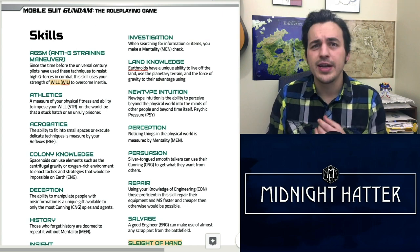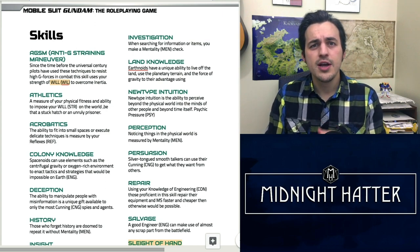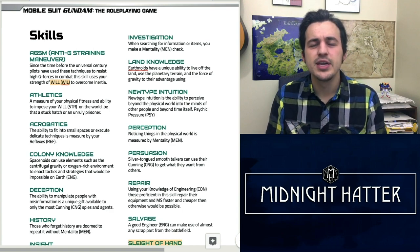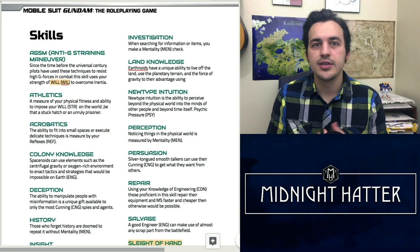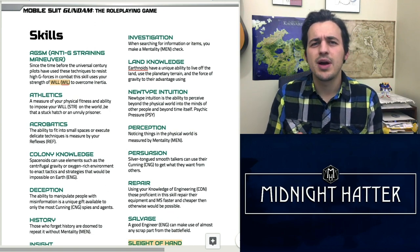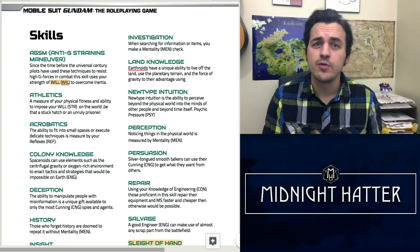For instance, you won't find animal handling, religion, or arcana — things that aren't really relevant to the Mobile Suit Gundam universe. In their place you'll find things like colony knowledge, repair, and salvage. So let's go through these one by one and talk about the ability scores that are associated with each skill.